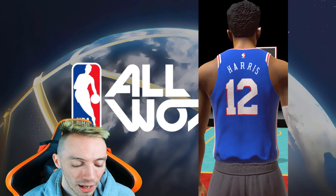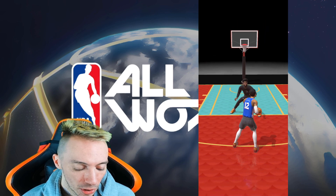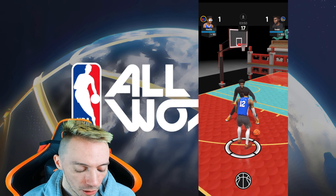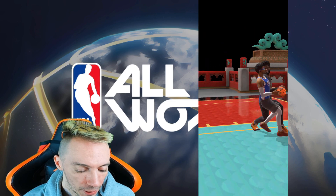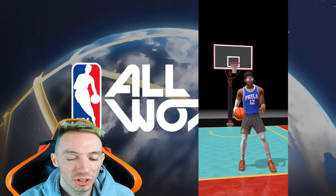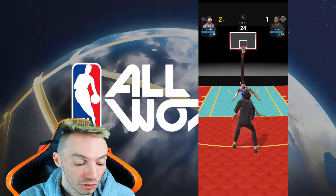Stealing is really a gamble — I don't like to steal because I feel like it's really hard. I think it's a lot easier to just wait for your opponent to take a shot and then try to block it. We'll go jab step, swipe, fake right, and then drive. It's very simple: you just tap on the screen, and once you see your defender go one way, use your slide to move your character left or right to get a little bit of space, then go forward.